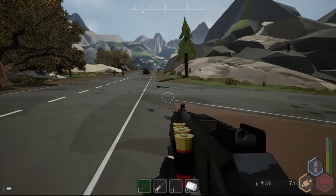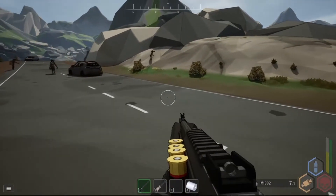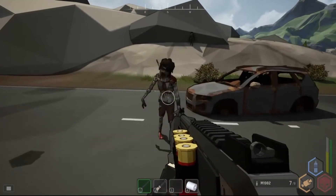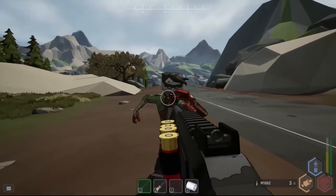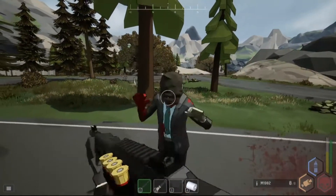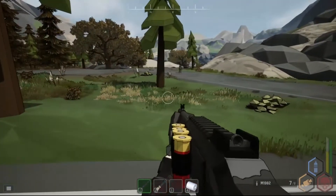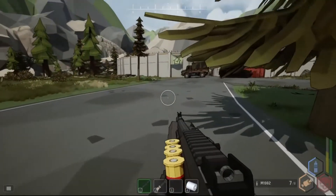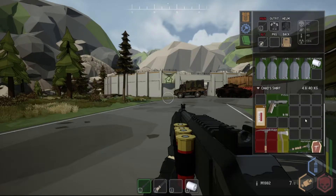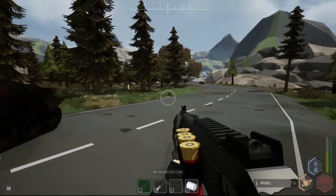Moving into the pros and cons: our first pro is definitely the entities within the game — the zombies. There are plenty of different zombie models, including armored zombies and various business types running around. Not only are there a ton of zombie types, but there are plenty of different types of weapons, food, water, and tools you can loot from different buildings, which will keep you searching for quite a while.